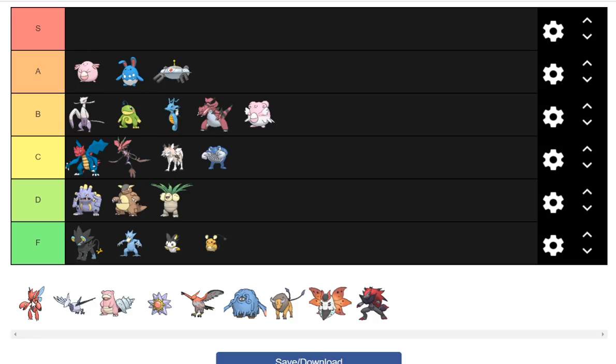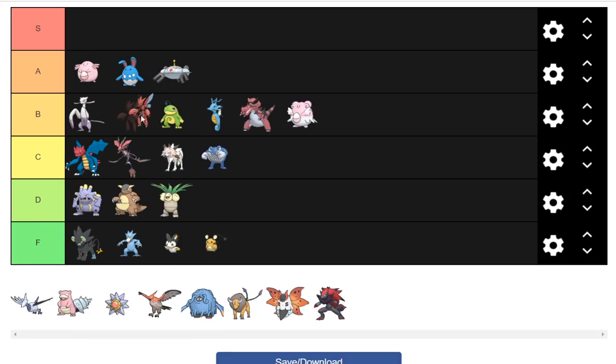Scizor is next. I think regular Scizor is going to be pretty limited in UU — Corviknight, Hippowdon, Togekiss, a couple of Fire types around, and Magnezone can still trap it. I'm going to put it in B rank behind Mienshao. I just don't think regular Scizor is that good in this generation.